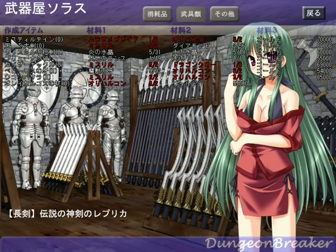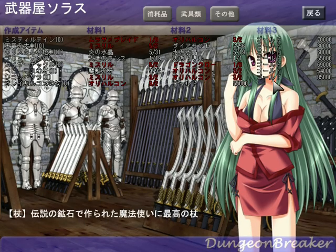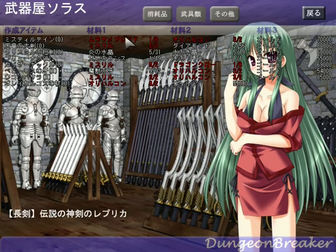Starting from the top, we have Mistletain. I believe that's a legendary sword — you have a replica of a legendary sword from myths. In addition to gold, you need ingredients. So that takes the Murasami blade and Oric Alchem. So that's what those ores that you can make at Leans are for.